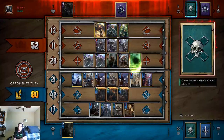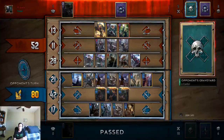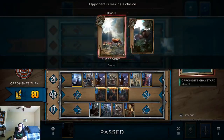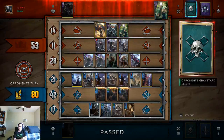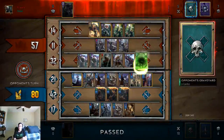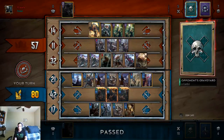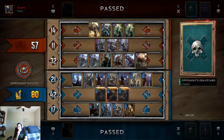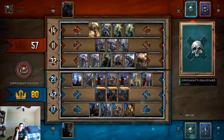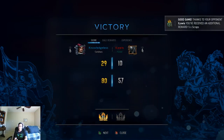The Savage Bear is a hard counter to this deck. And we won — take that! I did not know Deathmold pulled, guys. He does have a deploy spawn effect, so we're going to send that opponent a good game and we're going to open some kegs.